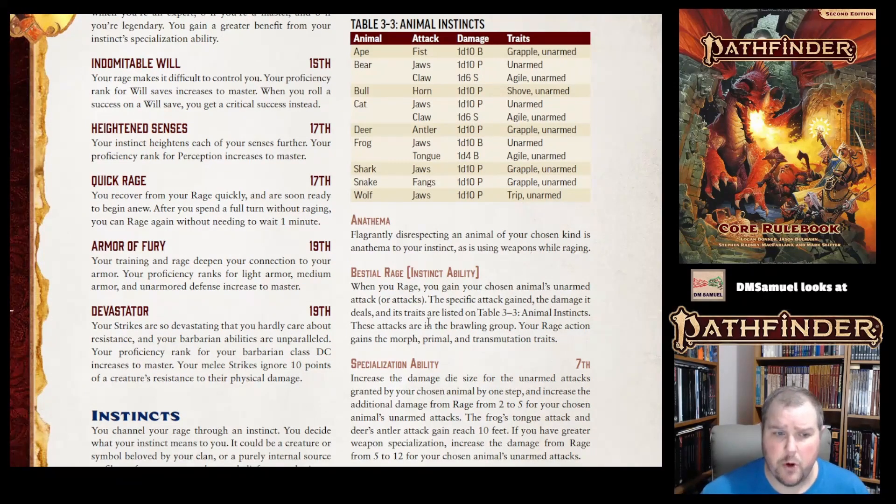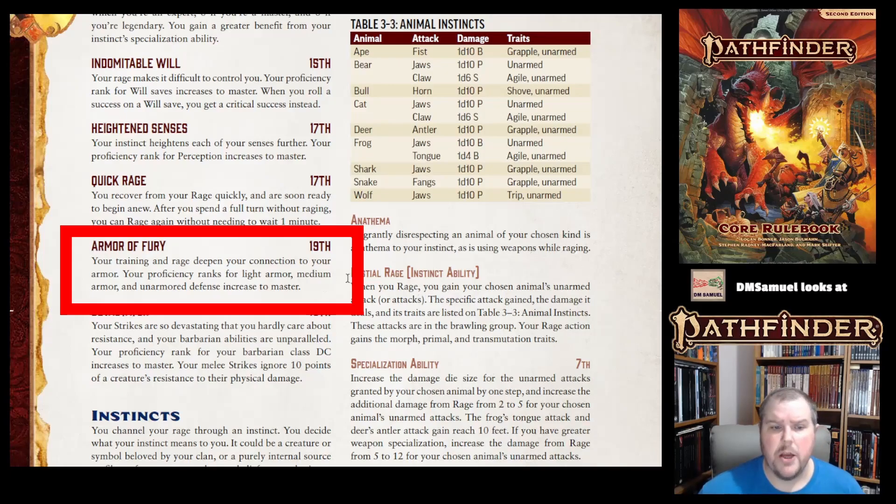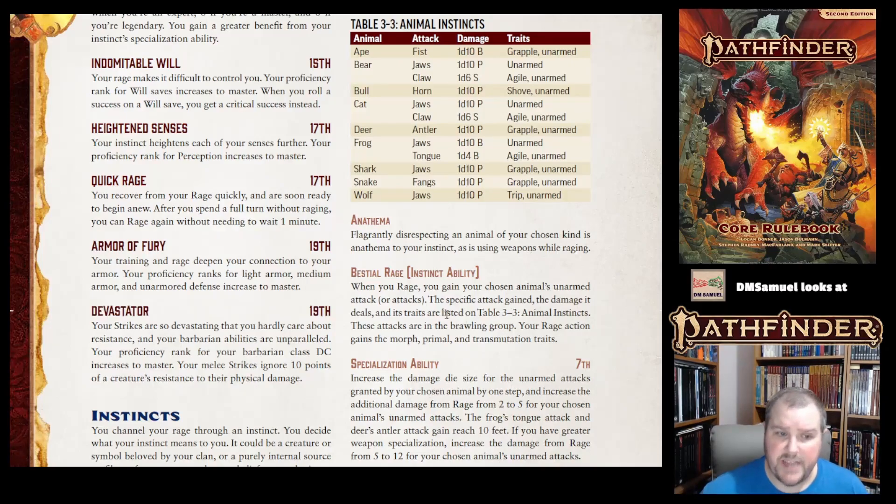At 19th level, you get Armor of Fury — your proficiency for light armor, medium armor, and unarmored defense increases to master level. You're never going to get to legendary; master is the best you'll get here. And then Devastator, also at 19th level.